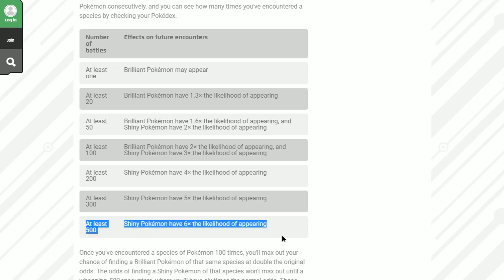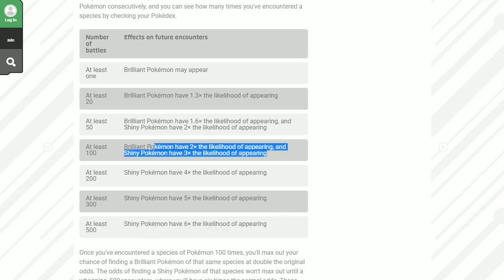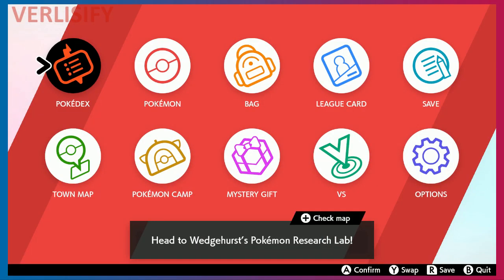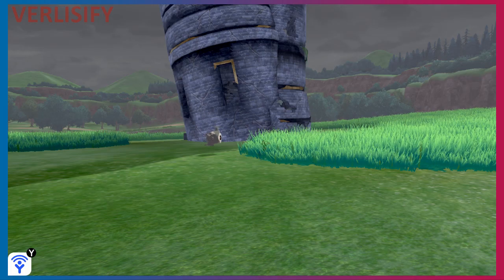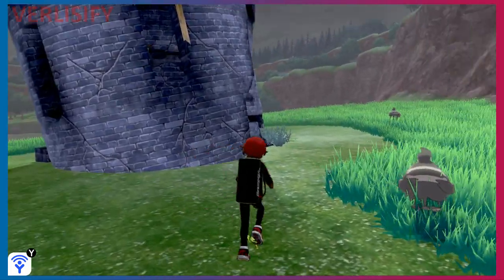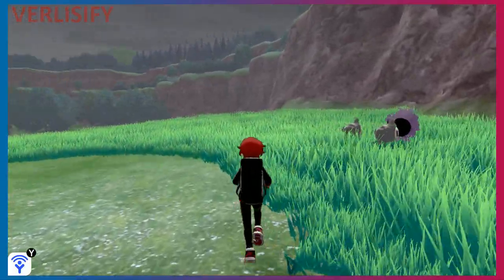Shiny chance caps at 500 encounters — that's some insanity. But if you just want the better chance of getting a Brilliant Aura Pokemon for those IVs, for watt farming or anything like that, you get two times the chance at 100 encounters. That's what I love about Pokemon Sword and Shield — this game respects your time, because if you're on a long shiny hunting chain you have side benefits going on, or if you've just encountered a lot of Pokemon to catch, farming for IVs, a lot of things end up opening up.